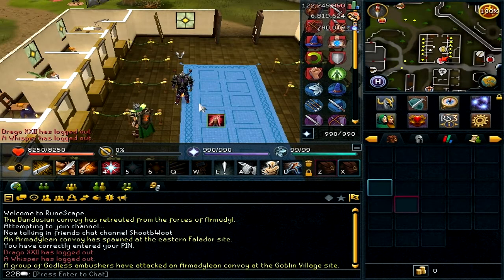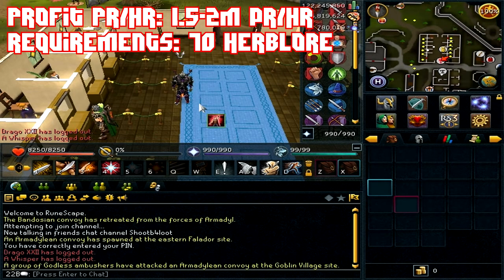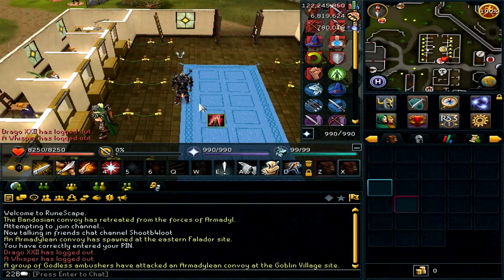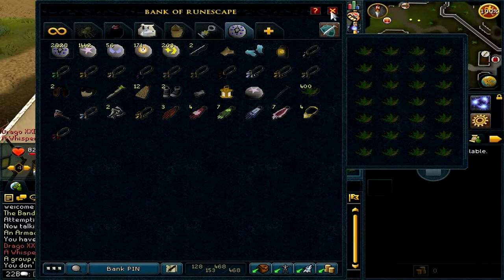Welcome to the second money making guide in the money making series. This first method is a very easy money making method and the only requirement is 70 Herblore. What you're going to need is grimy dwarf weeds — all this method is, is cleaning grimy dwarf weeds. It's super simple.